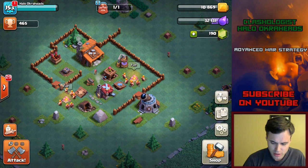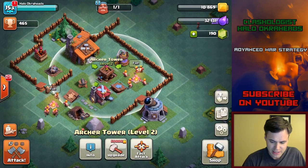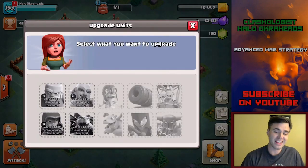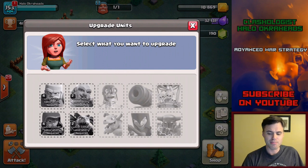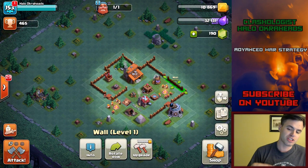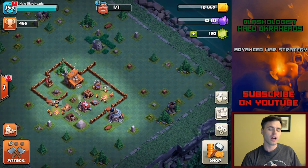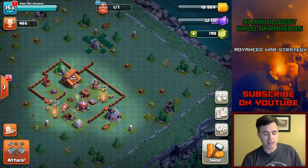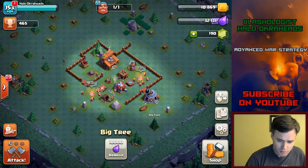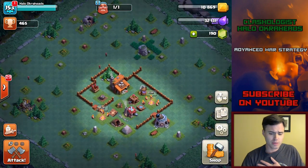I mean, calculate every single upgrade — 40 minutes per building and you only have one builder. And then upgrading within here, you've got to upgrade everything in the laboratory. All that time to get a max base. I just decided to put all the effort into removing the obstacles, and boy oh boy, just to remove the obstacles it's going to take a long time — months upon months — because you're not going to use all your elixir and gold on just these things, and since the loot cap is 90,000, at least at my level.